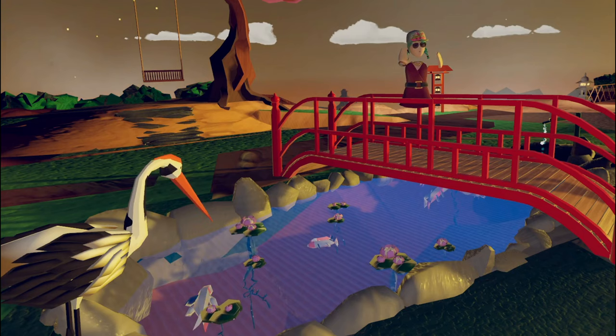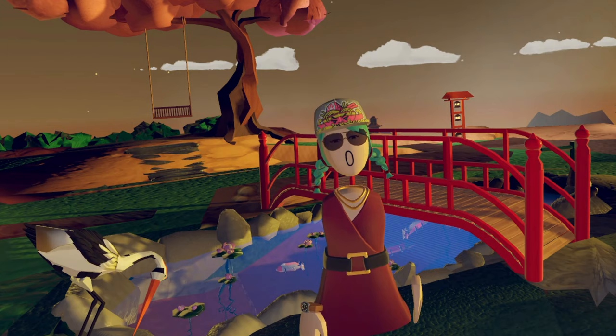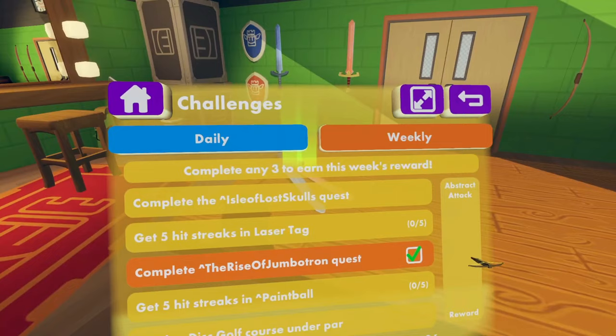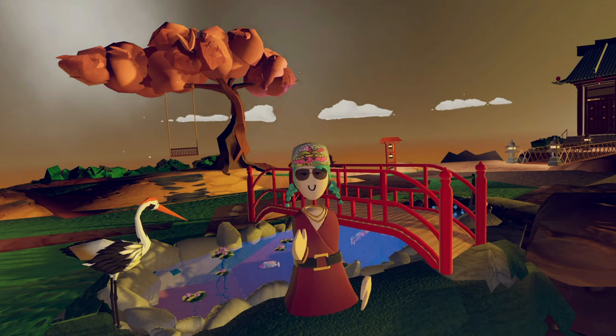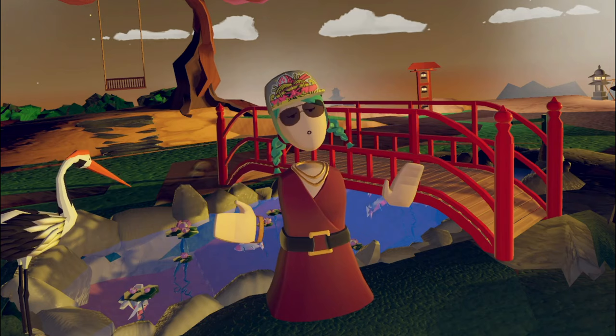Number 1: Get your daily and weekly challenges done. If you're a Rec Room noob, let me tell you about something brilliant that will get you hooked on the game. You go into your watch and look for the word 'challenges.' There are two — daily, which are small, and weekly, which take a bit more time. For the daily challenge, you simply win a random box after completing three small tasks: cheer someone, visit a community room, or play two games of dodgeball. Simple.